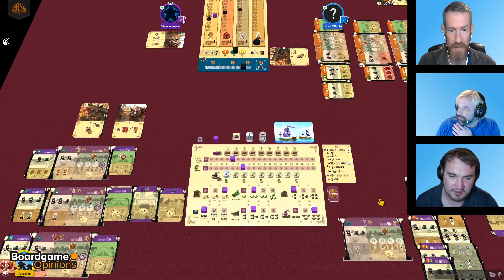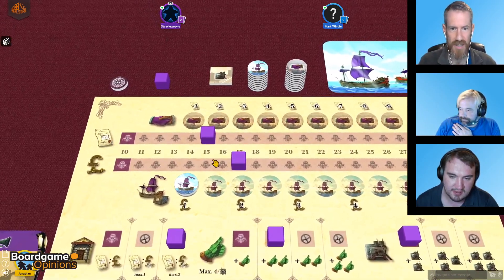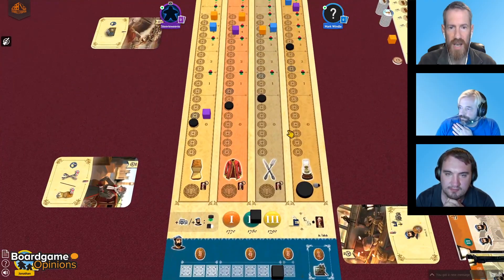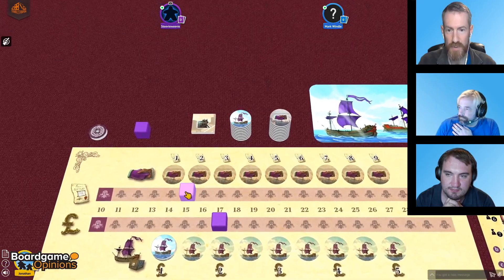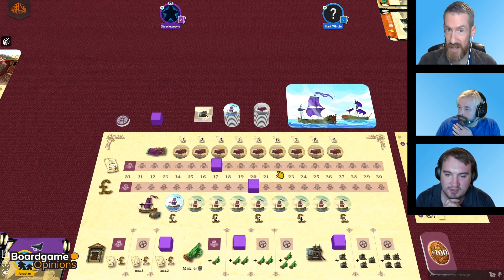It's freely available to play on Tabletopia while the Kickstarter is live. One important thing is you have the shares. This cube here represents how many shares you have in your own company, and this is the price of the shares. As you go through the game, you're trying to increase the price of your shares. Each round that you sell enough goods of a certain type, it increases your company's share value. At the end of the game, you multiply how many shares you have by the value of those shares, and whoever has the highest total value wins.